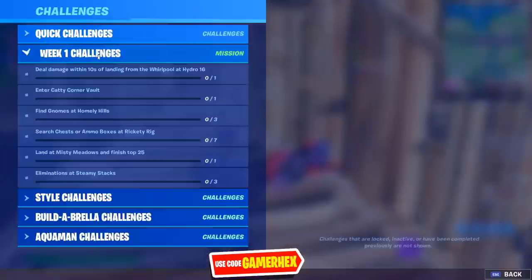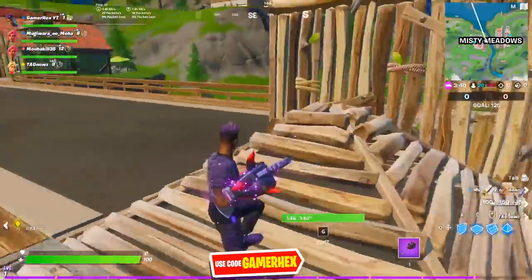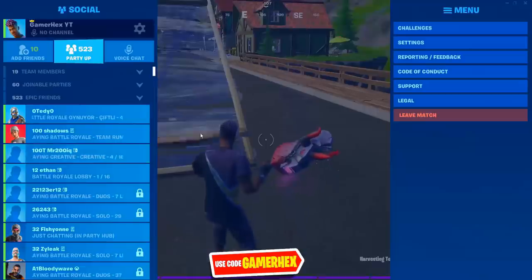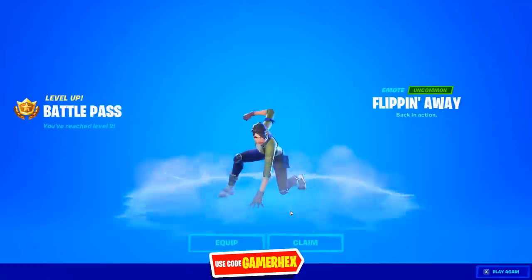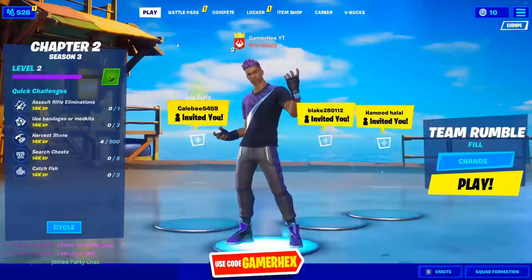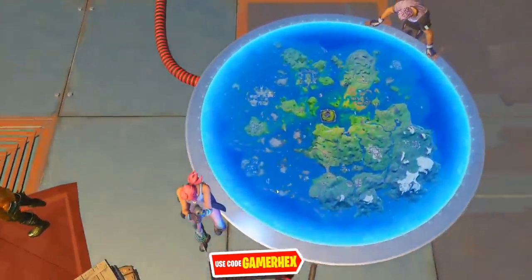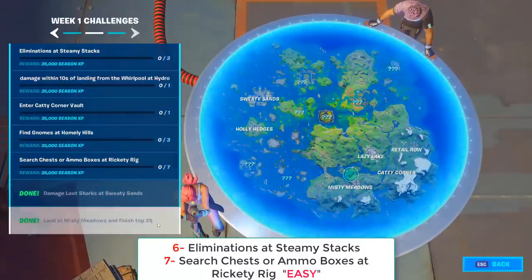Just land at Misty Meadows and finish in the top 25 — that's the challenge. Remember, you have to do this in Team Rumble only, you cannot do it in solos. Leave the match and the challenge is done. Let me show you proof — go check the challenges and yeah, land at Misty is already done.